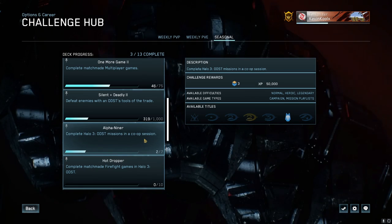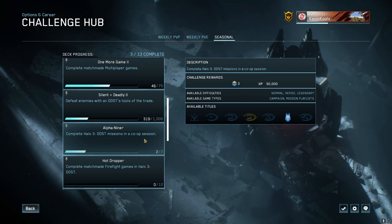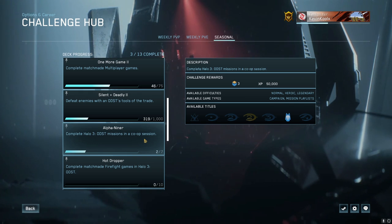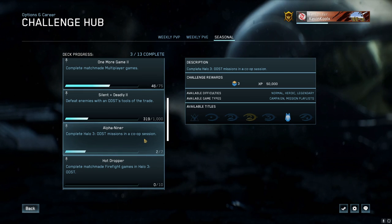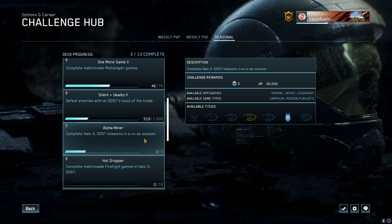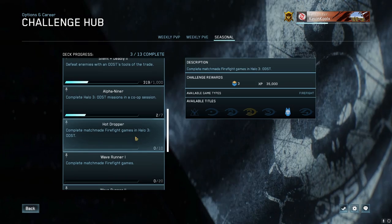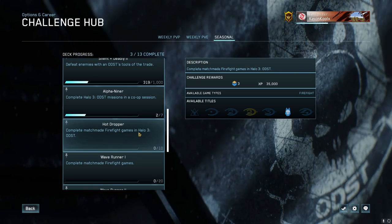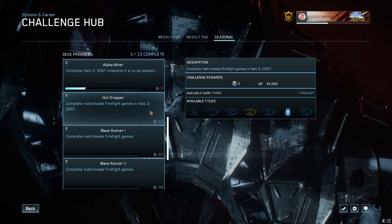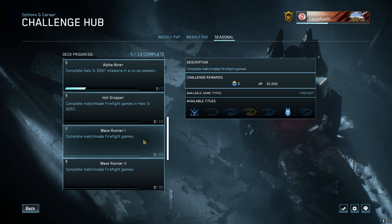Alpha Niner requires completing three ODST missions in a co-op session. This can be tricky because you need people willing to join you for campaign, ideally multiple times. A great suggestion is to jump into Twitch, find someone playing ODST campaign missions, and ask to join — most people are down for it. There may be some latency issues with MCC co-op campaign, but if you find someone with a decent connection near you, it's not that bad. Hot Dropper requires completing 10 matchmade Firefight games in Halo 3 ODST, which run about 15 to 20 minutes each.